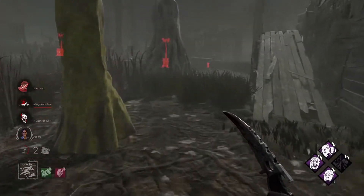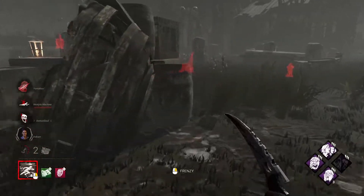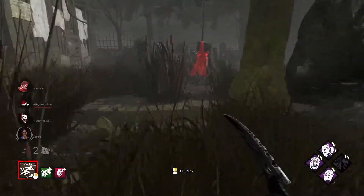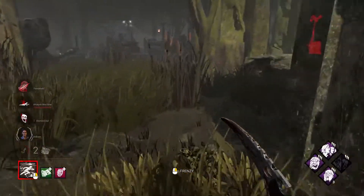I can hook her, but I'd actually rather leave her on the floor. I only have two gens to protect, so I'd rather not hook someone that has been hooked only once. Quentin was also hooked once and Jane wasn't hooked at all, but I don't want to waste time hooking — let's find someone else and cause some damage.